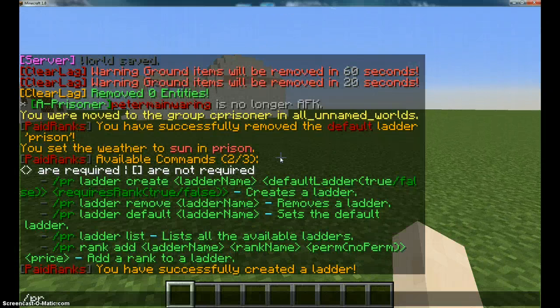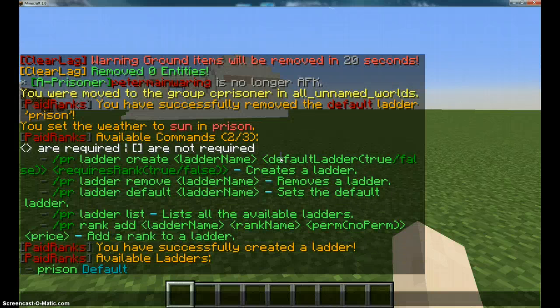To view your letters, you do paid ranks letter list. They have my prison. Then just simply add a rank to it. So paid ranks rank add, ladder name prison, and rank name. I'm putting C prisoner.